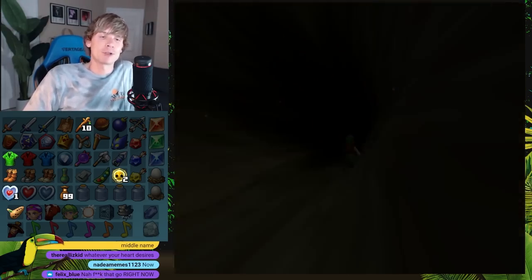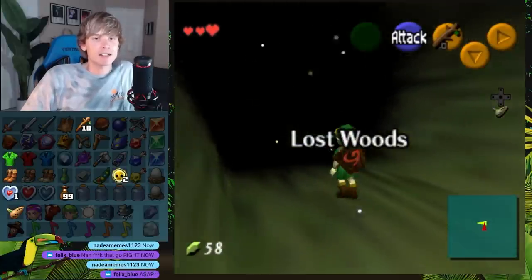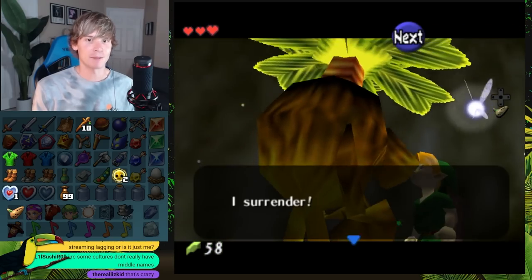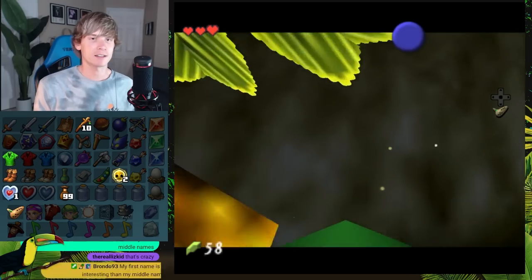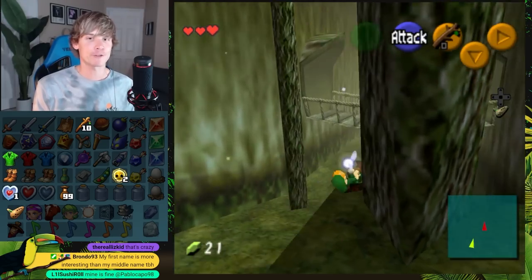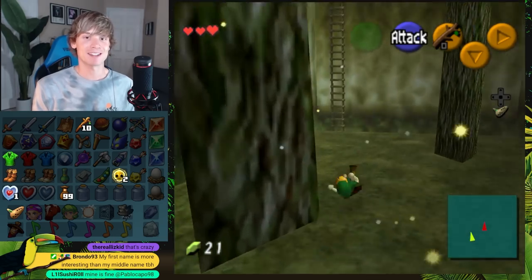I'll do a couple checks in the Lost Woods, get some stuff back, and then we'll go back into Deku Tree. There's just so much awesome cool stuff that could show up. Deku Stick upgrade — what are they going to give us for this? A purple rupee in Majora's Mask. We literally just kind of transferred our money from this game over to Majora's Mask.